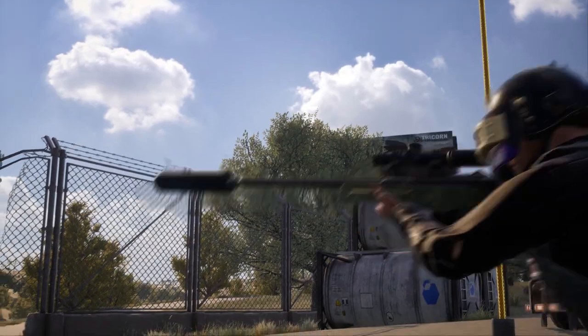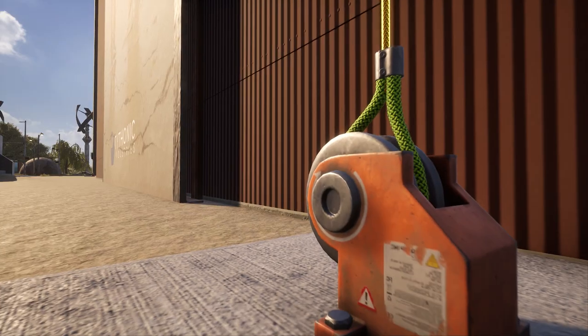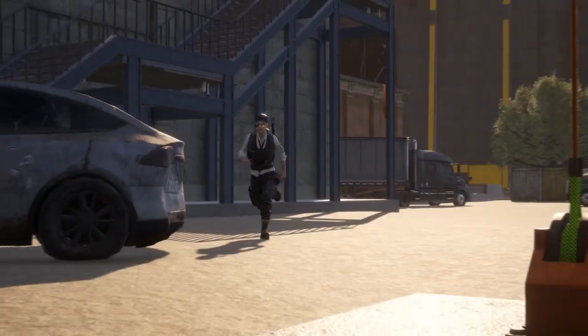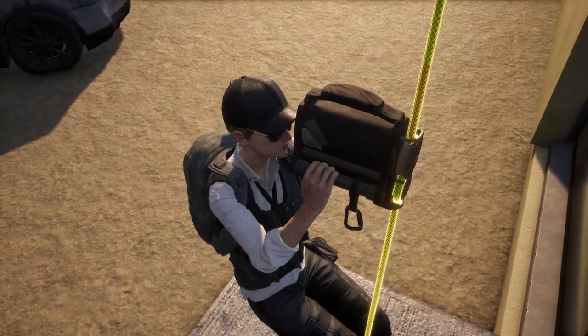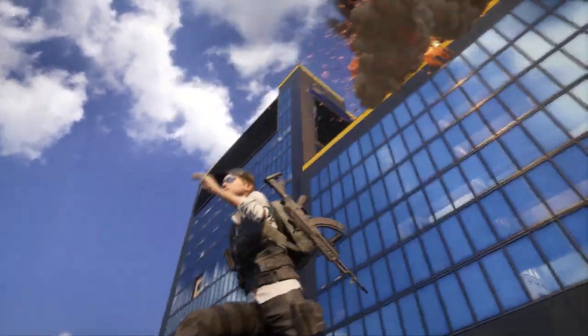With so much added verticality, we're giving every survivor two new pieces of gear to start the match with. Quickly climb and descend tall buildings using the new Ascender. Simply walk up to an ascender rope and interact — you'll connect and begin your speedy ascent, which can be made even speedier using the Sprint Key.